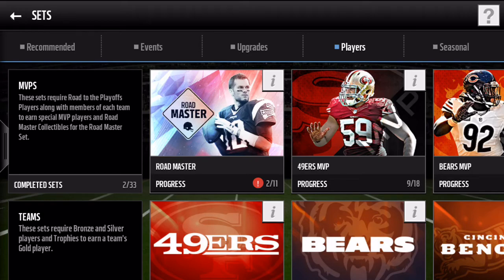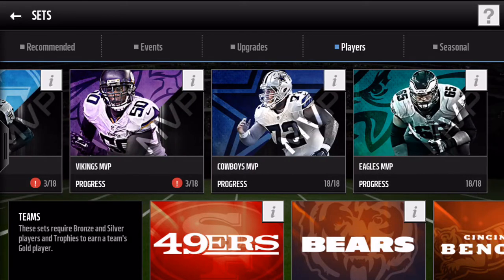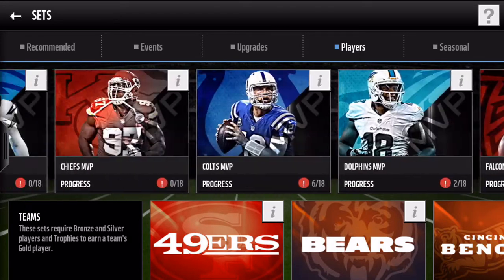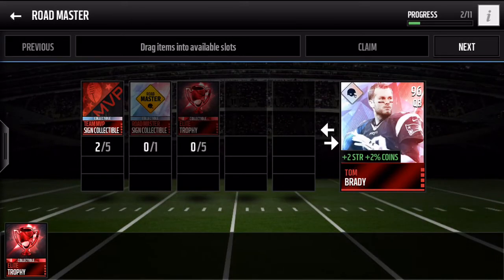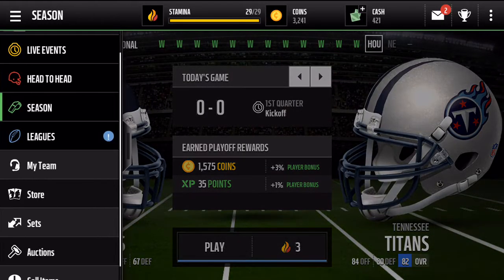Alright, so we're just going to summarize this here. We just collected two of the MVPs — the Cowboys MVP and the Eagles MVP — and started our set towards getting the Roadmaster. So then 96 Tom Brady with the plus two strength to all the players.